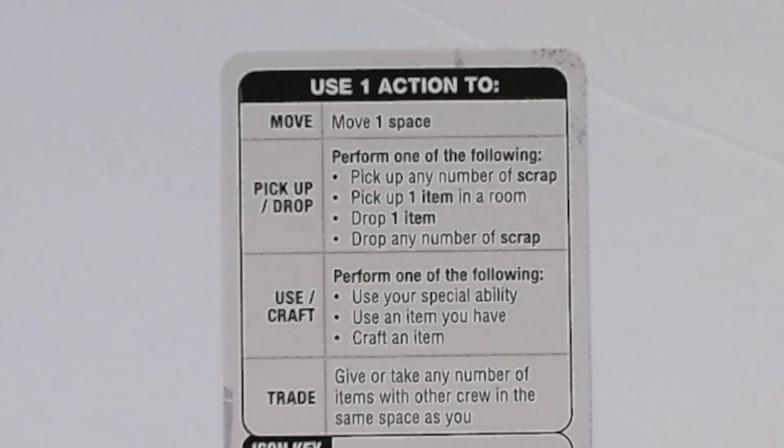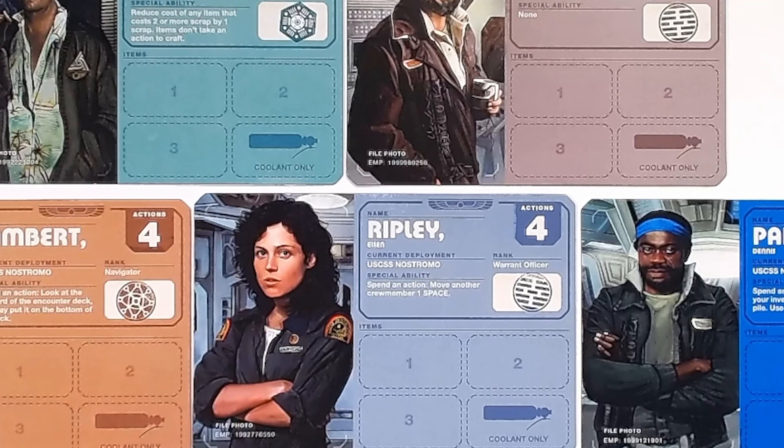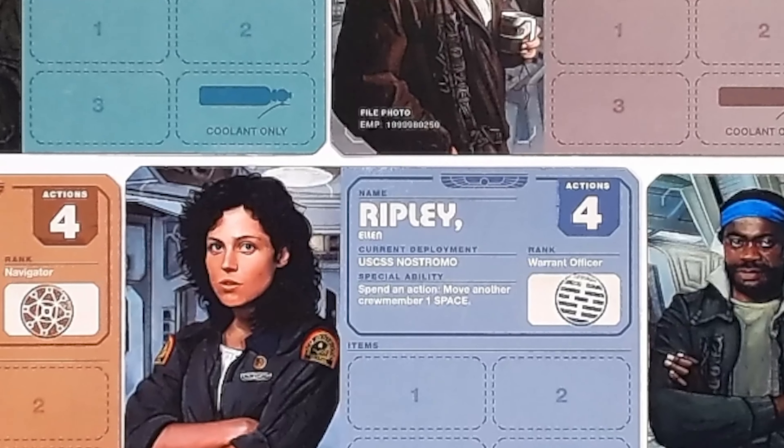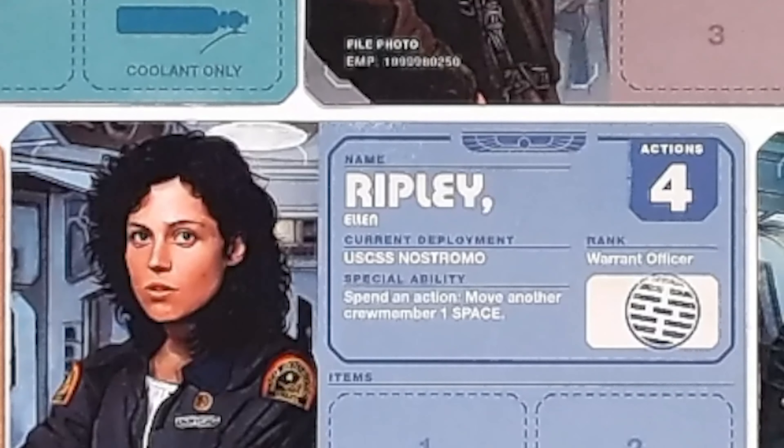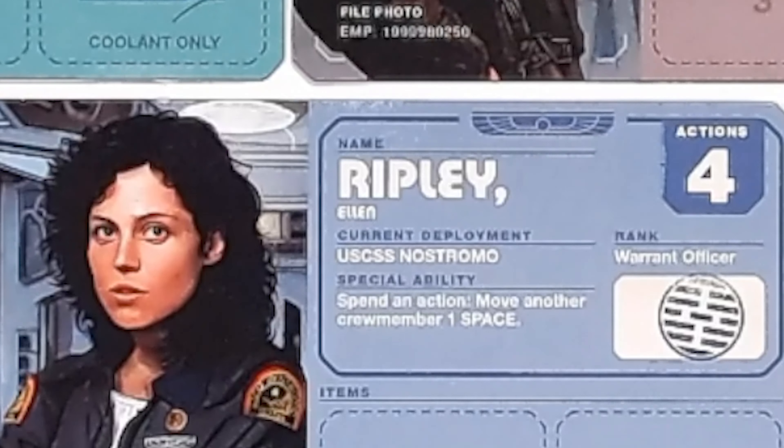Move: you can move one space for one action. Picking up and dropping also cost one action each. However, it only costs one action to pick up multiple scrap tokens in one go, whereas items will cost one action per item to pick up. Using some items costs one action also; those that don't will be indicated by blue text on the reference card stating 'no action required.' Don't forget that each character also has a special ability as indicated on their crew placard. Using your special ability counts towards the number of total actions you can take this turn, and unless otherwise specified you can take this action multiple times on your turn.